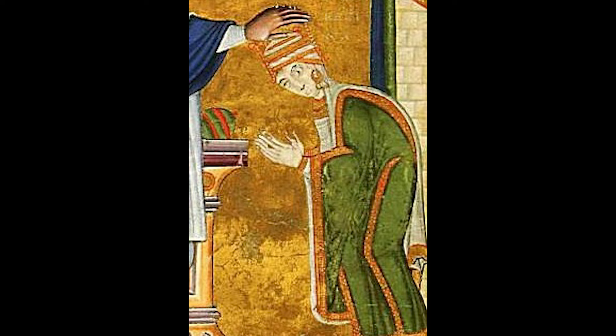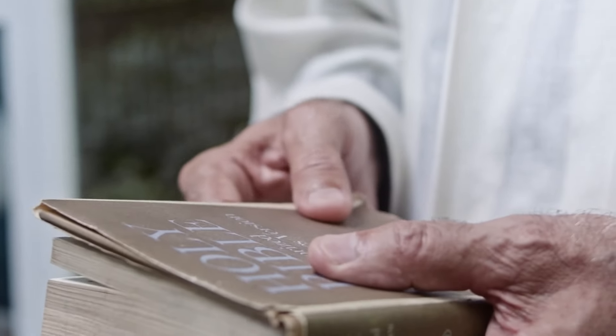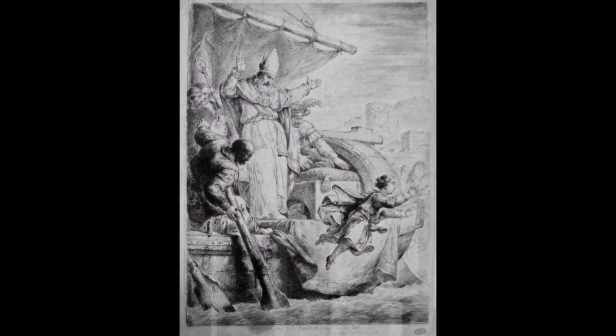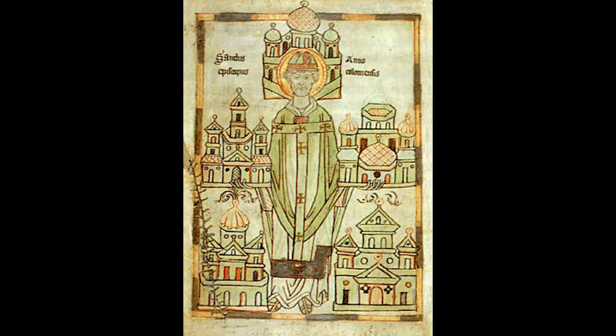At first, his mother acted as his guardian and tried to buy the German dukes' support by granting them land. Whilst she partially succeeded, she completely lost control of the clergy, which, according to most medieval historians, greatly strengthened the Libertas Ecclesiae — the independence from worldly politics the church demanded during the Gregorian reforms. To make matters worse, in 1062, at the age of 12, Heinrich was kidnapped by the Archbishop of Cologne, Anno II, who then administered Germany in his stead until Heinrich came of age in 1065.